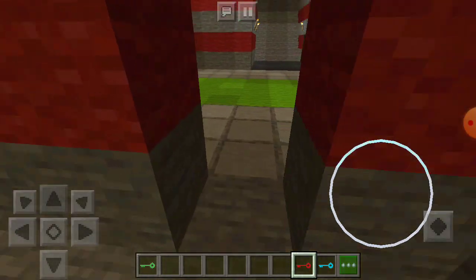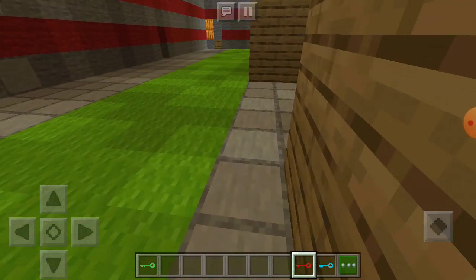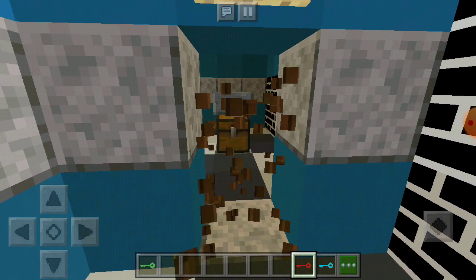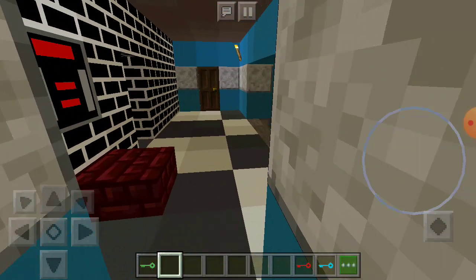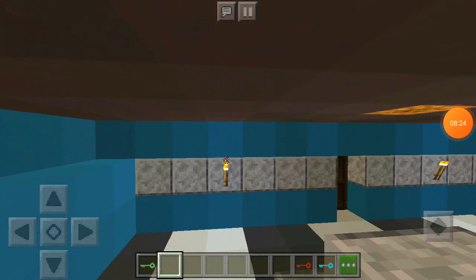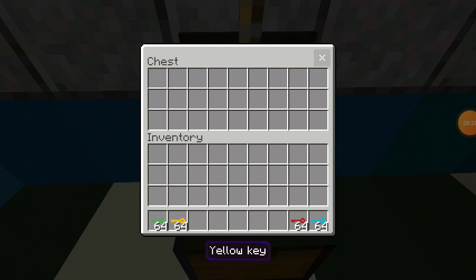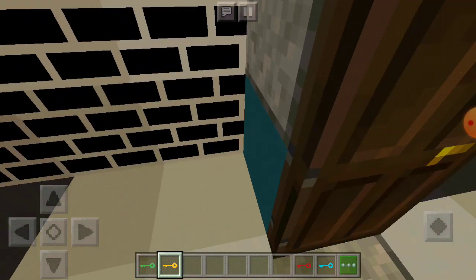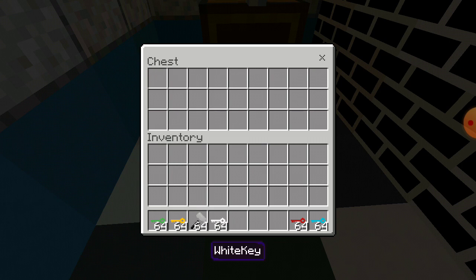I need to go back downstairs. Watch out. I didn't die? How did I not die? I think I need a yellow key for this. What's right over here? A yellow key. Why is everything always invisible? Close this door. A hammer and a white key.